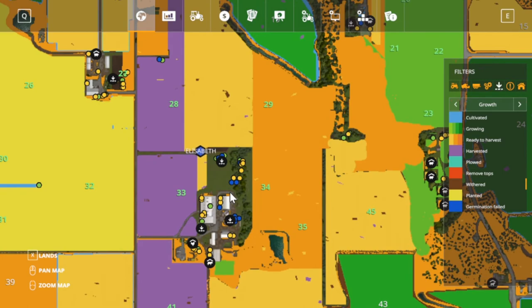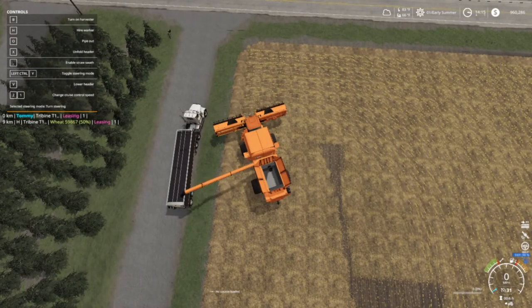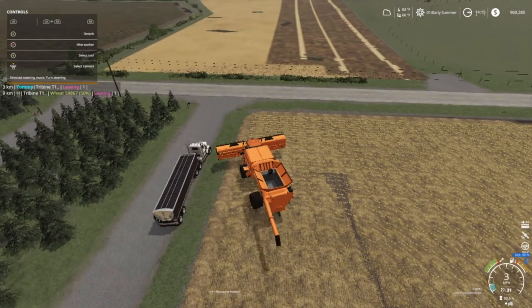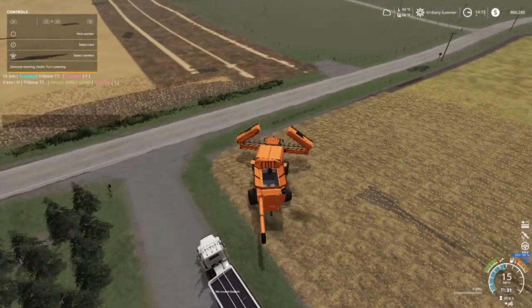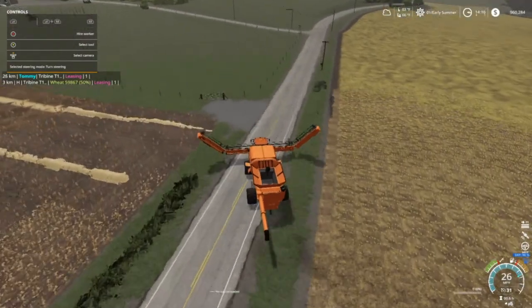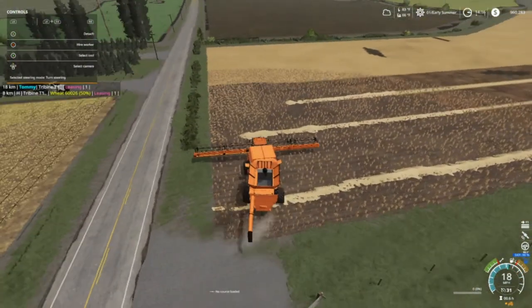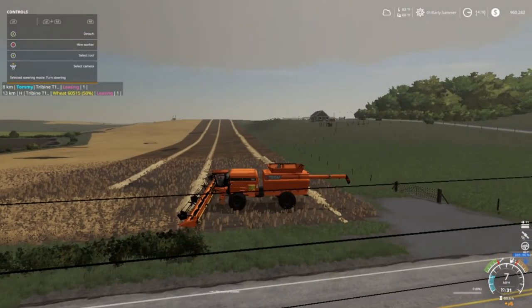Well anyway, we gotta get back to the harvest. Pipe running — alright, we're gonna unfold the header, make a little end cross here, and we're just going to scoot him over a little bit. Try to see if it starts right there — yep.